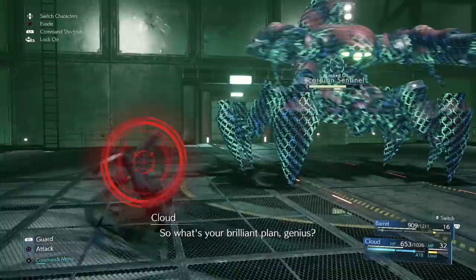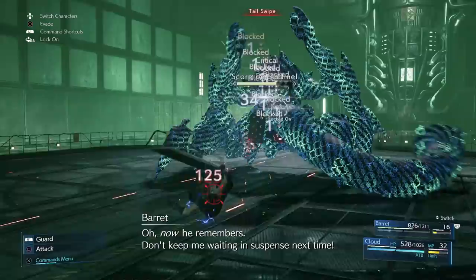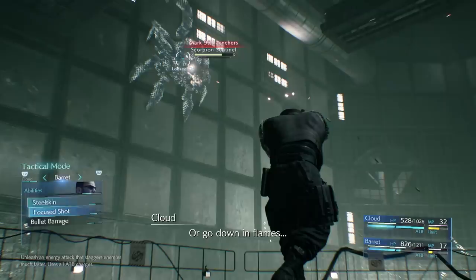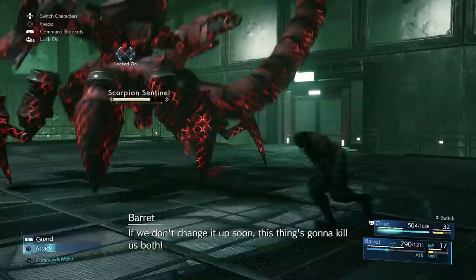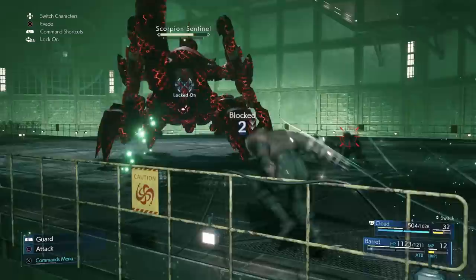Most of these attacks are pretty well telegraphed, with maybe the only exception being when it goes into barrier mode. It's also worth pointing out that you not only need the ATB gauge to perform spells and attacks — you also need it to use items like potions and ether. So it could be easy to get stuck in a tricky situation if you're using ATB slots for attacks every chance you get. Make sure that you're thinking long term and strategically.